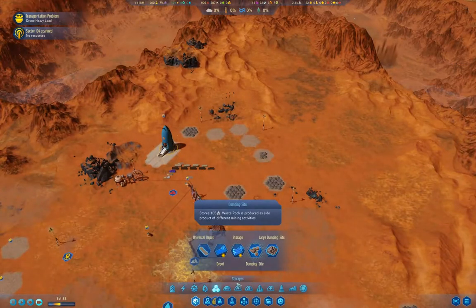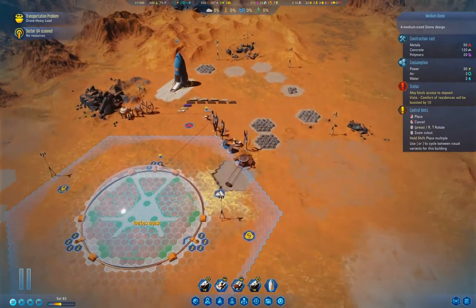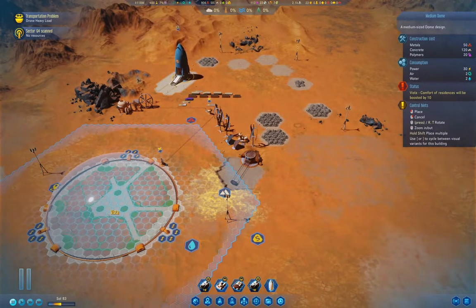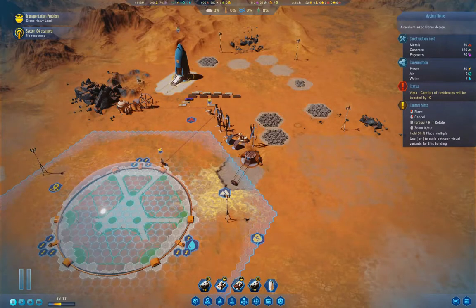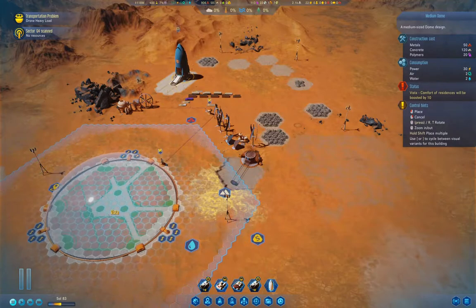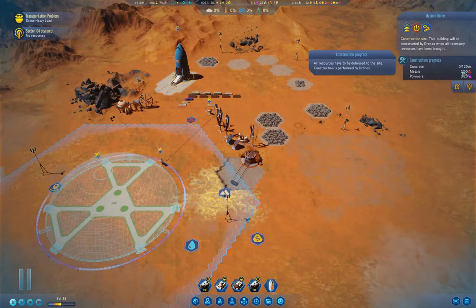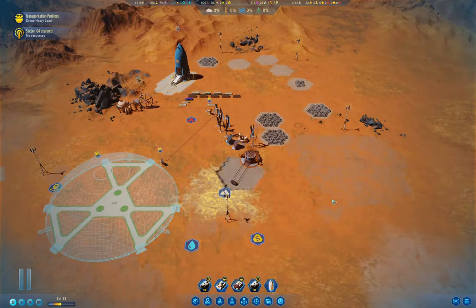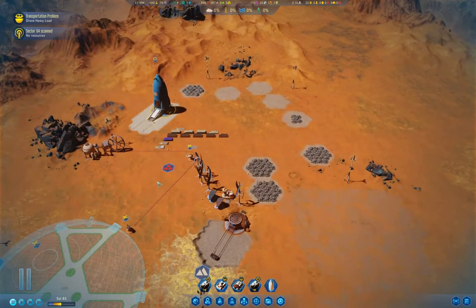I was going to plan the dome. We're going with a medium dome. If I put it here — we're in range of both of those things. That overlaps the water, but if I do this, I think that'll work. We need 20 polymers, we have 50 metals, we have 120 concrete — good.